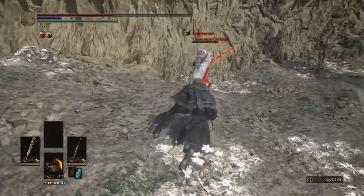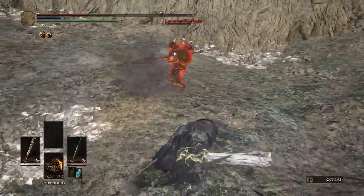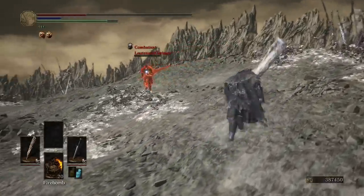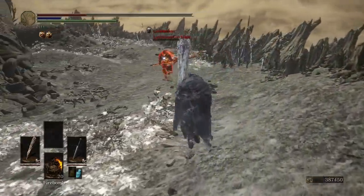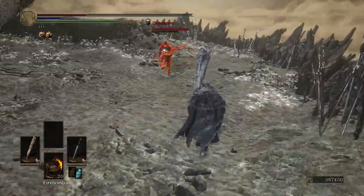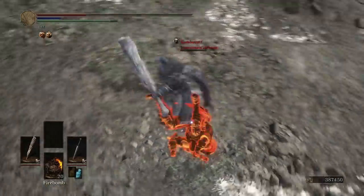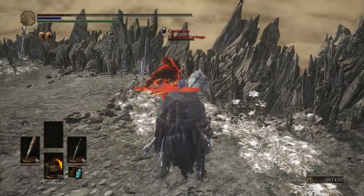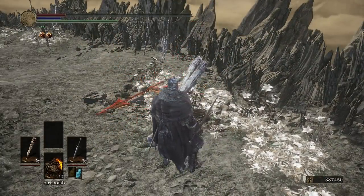I wonder if you could do a jumping left-hand attack. I hate when you're like seven feet away from their sword and it still hits you. You can avoid them though — you just gotta roll even if you know they're not gonna hit you. Trade for the win!